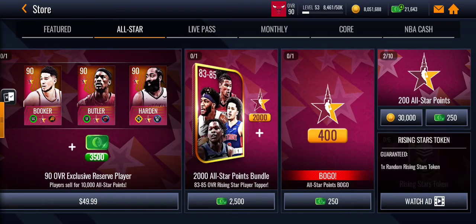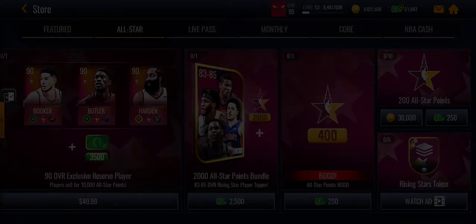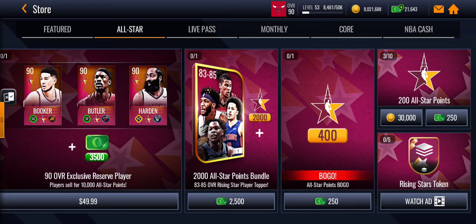In the all-star section there's an ads pack where you can get one player — it's okay. There's also a coin pack where you can get 200. And that's basically it.